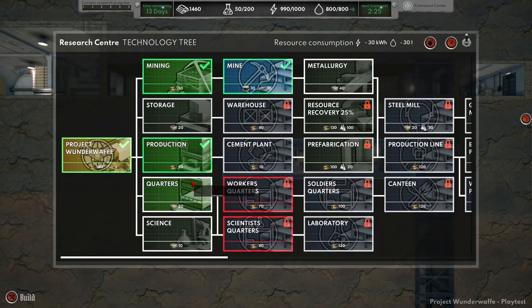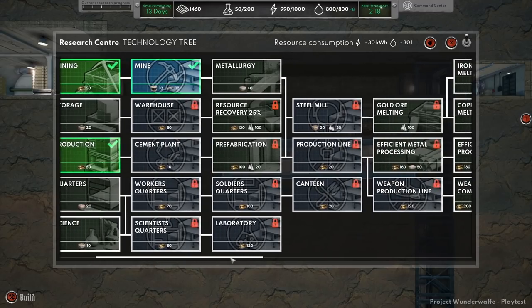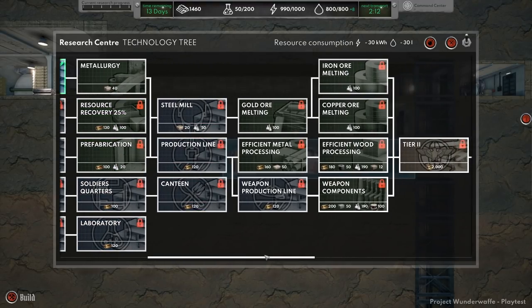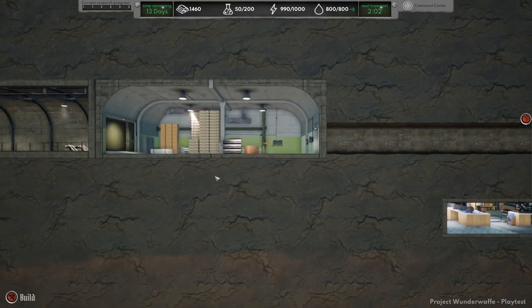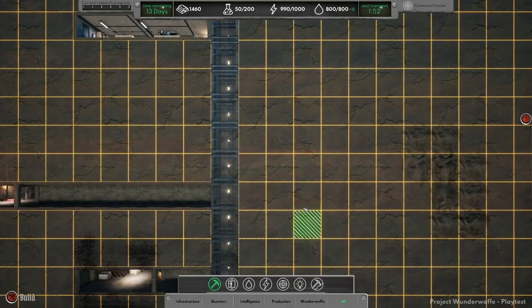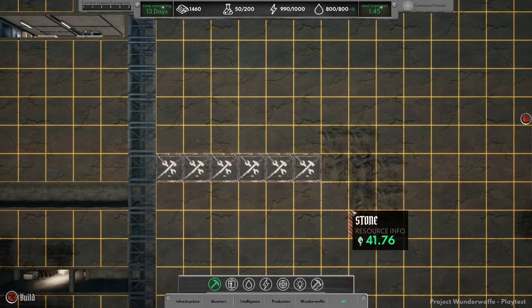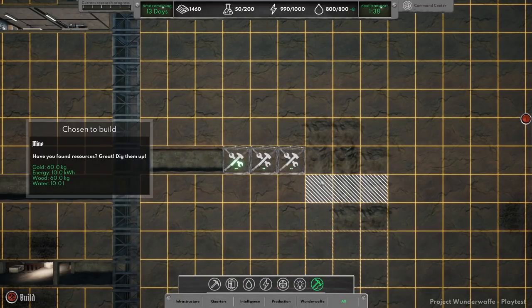Now we're working on storage - it's done. Metallurgy. We've got warehouses, cement plants, workers' quarters, soldiers' quarters, prefab, resource recovery, laboratory, steel mill, gold smelting, iron ore, weapons components. Yes, we can make weapons here. I wonder if we can ship them to the fronts. There might be more things we can eventually ship to the front lines to help the war effort. Especially if we become an underground factory, we can start sending out all sorts of things like explosives.